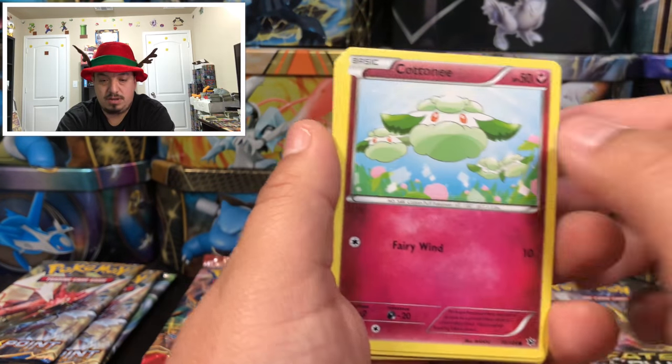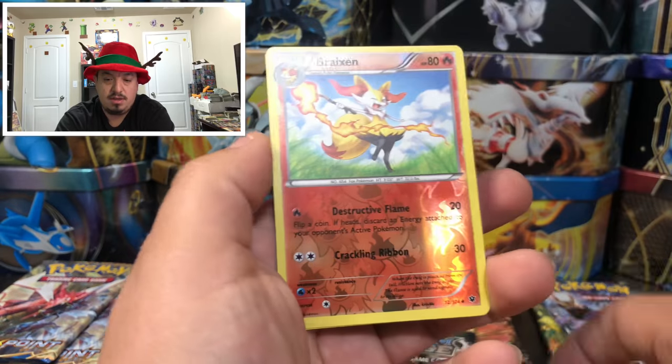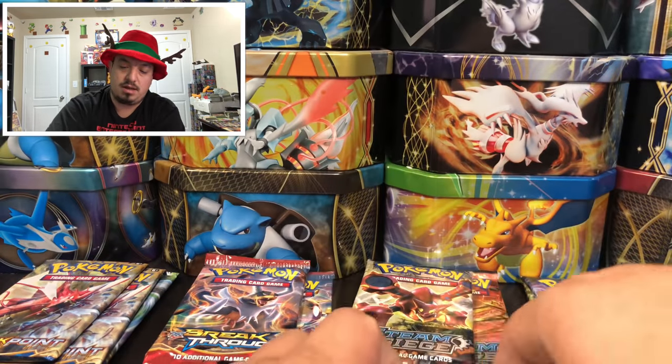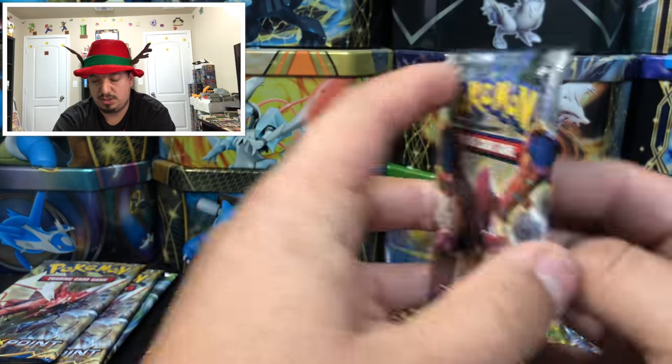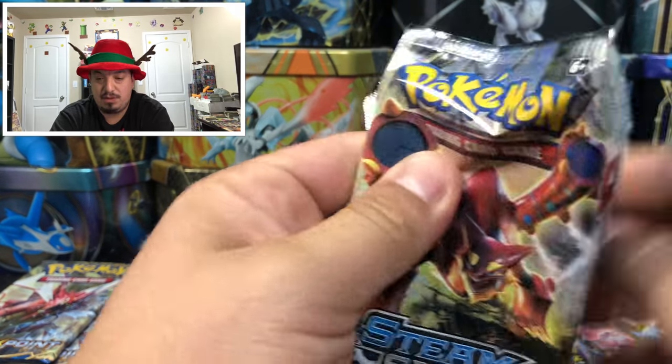Fates Collide — we have a Seel, Bronzor, Conkeldurr, Bermi, Larvitar, Minccino, Shaco, Fairy Guardian Break, a reverse hollow, and an Omnistar — rare non-holographic card. Steam Siege with Volcanion — we already pulled a Volcanion EX earlier.